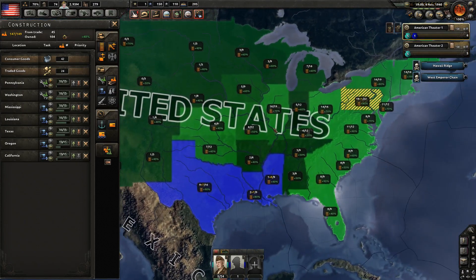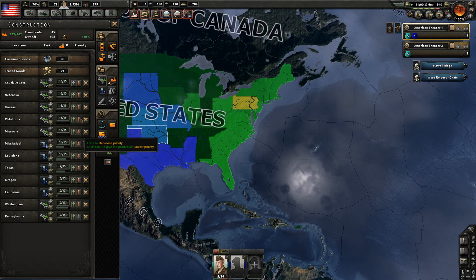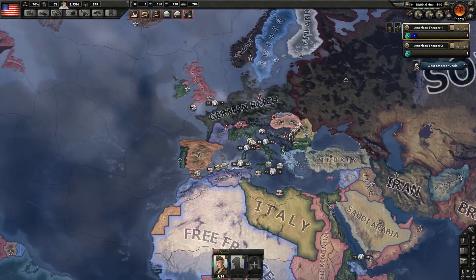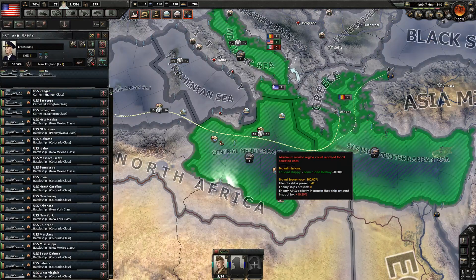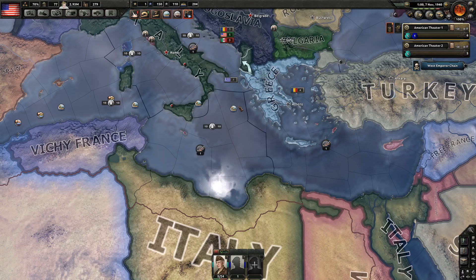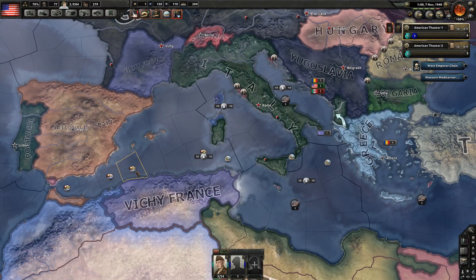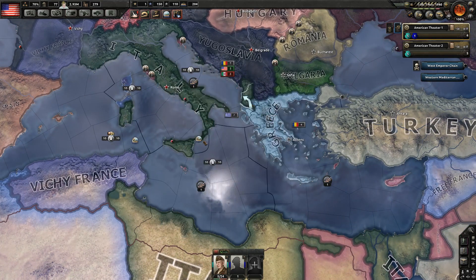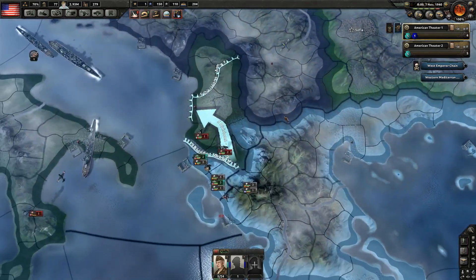Let's just build our military factories inland, because if we need more naval factories, naval factories can only be built by the sea — of course. And how is our fleet doing right here? Nothing to worry about. We'll take some slight losses here and there, some more damage, but we're really not losing anything big. I think we actually might have taken down more convoys than they have done for us, so I think we're fine.